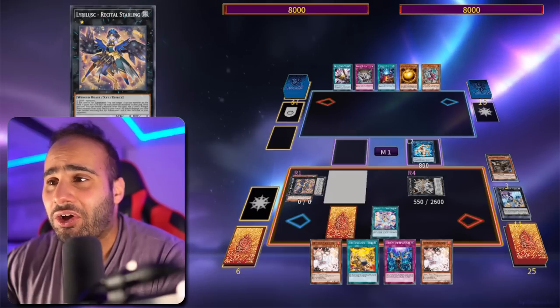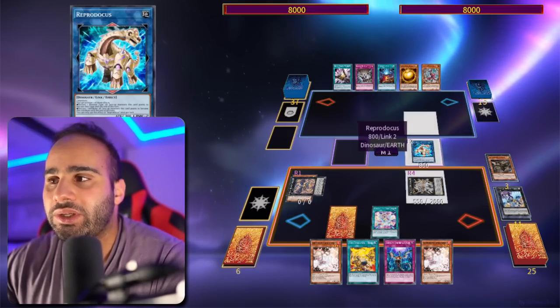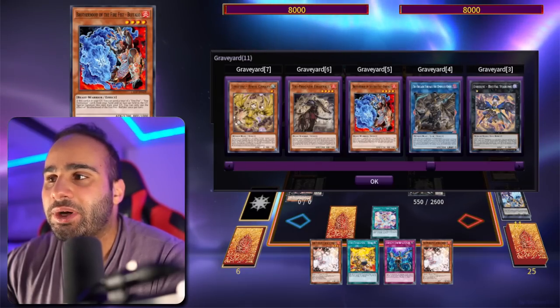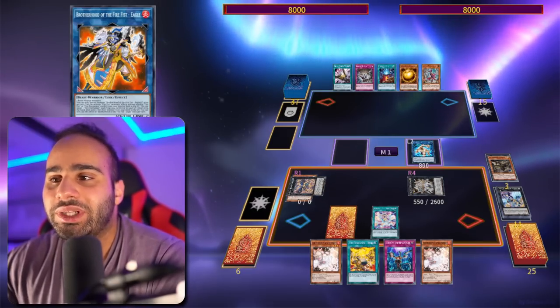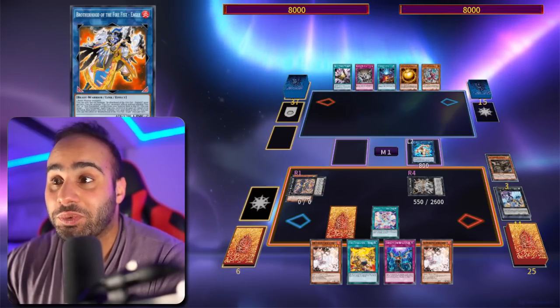Two-card combo, that's all you need. The only cards that are a bit unusual to your strategy are Bird Sanctuary, Reprodocus, Ptolemaeus, Buffalo, and Brotherhood of the Firefist Eagle. Everything else you're already playing in your deck anyway, so you really don't have to modify your deck that much. It's just a two-card combo — that's really cool.